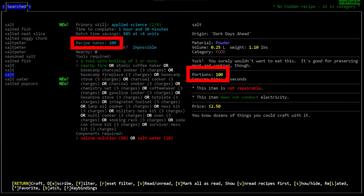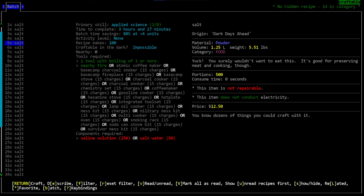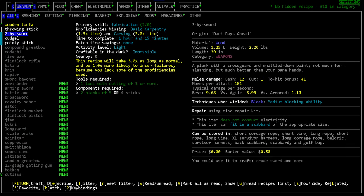The 'recipe makes' line — which doesn't appear on all recipes — tells you how many of the item each individual craft produces. For instance, crafting salt from saltwater gives 100 portions; batch crafting it five times gives 500. 'Craftable in the dark' indicates whether you can craft without any light. The 'nearby' line shows how many of the finished product are already near you — useful when you realize you already have one laying around.